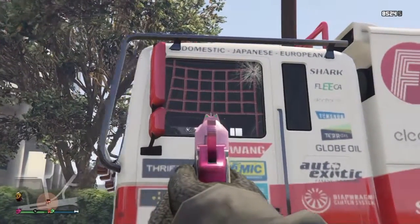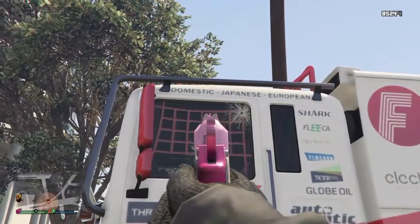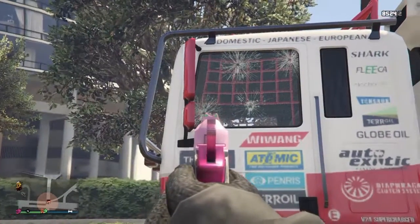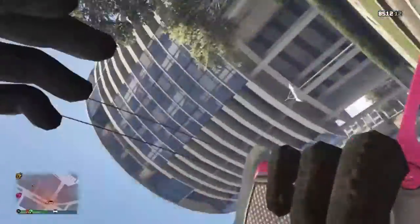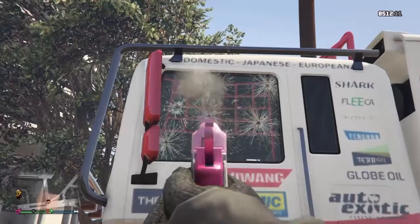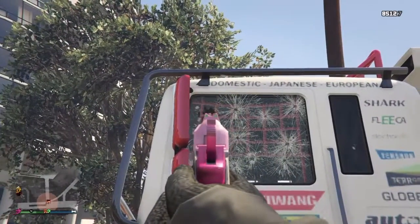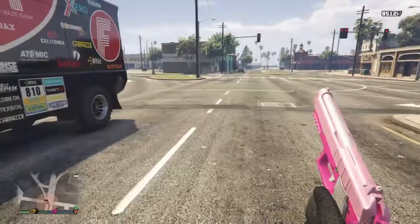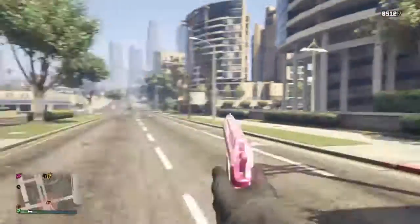Now let's move on to the side windows and see how many shots it takes. One, two, three — so it takes three shots until it shatters. Let's see what happens until it makes a hole. Four, five, six — I got run over. So six bullets and there are no holes yet. Seven, eight, nine, ten, eleven — so it takes eleven shots until it actually produces a hole in the glass. Personally, I think that is very good, because if someone is shooting you from the side, you're not going to die straight away when they're using a pistol.